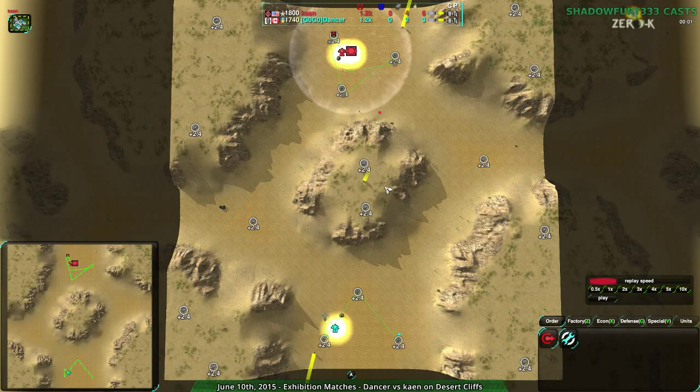Welcome back, 0k fans, to another exhibition match. It's time — we're going to have Dancer versus Kayn on Desert Cliffs. As I mentioned before, this should be interesting because Dancer, last time we saw them, showed us how to play defensively.